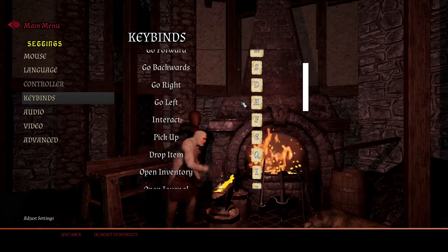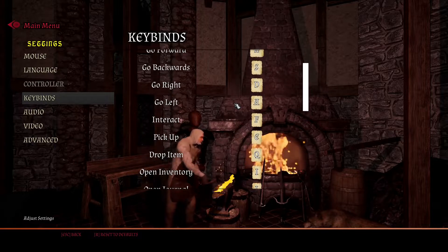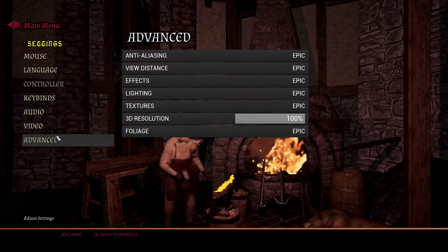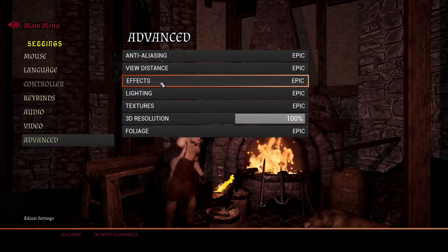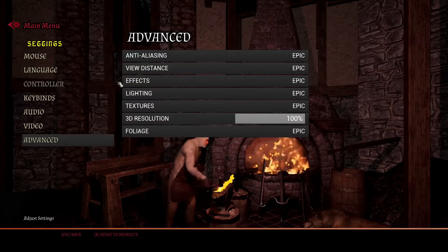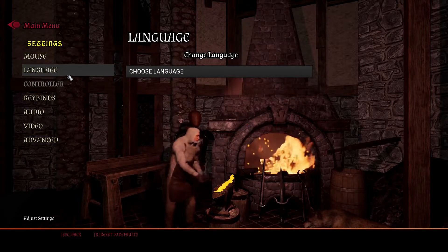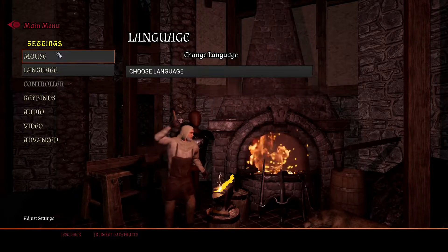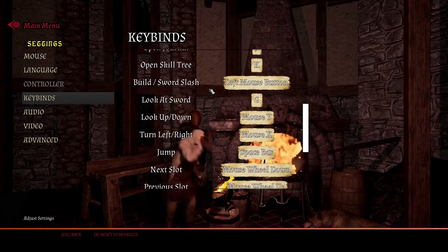You've got keybinds, which is correct, but it again leads to more of that unfinished feeling. It's a shame because it could look really good. Another problem is that whenever you hover over something, you get this sound effect, and the menu up top kind of glitches out — I don't know if that's intentional or not. How it looks aside though, the menu isn't bad. You can change your language, you've got mouse binds for sensitivity and inversion, keybinds which you can pretty much rebind everything — which is nice.